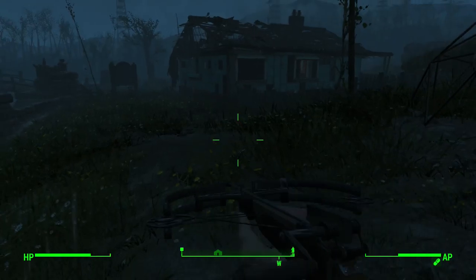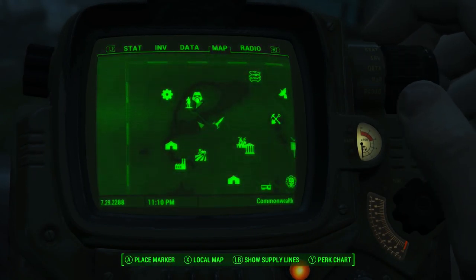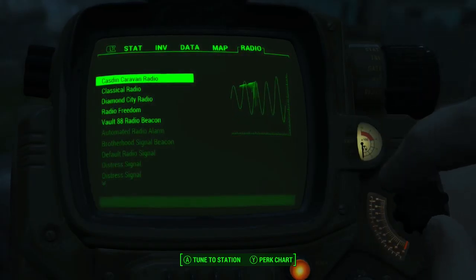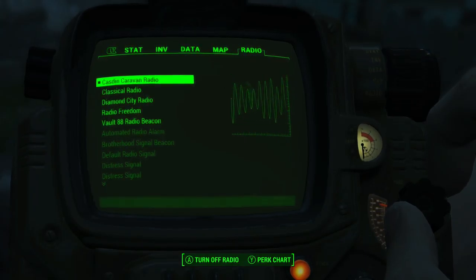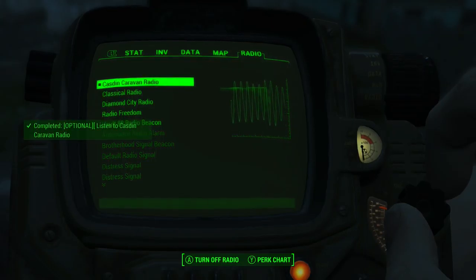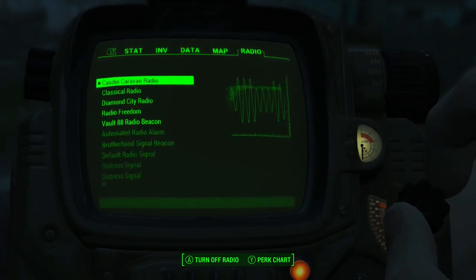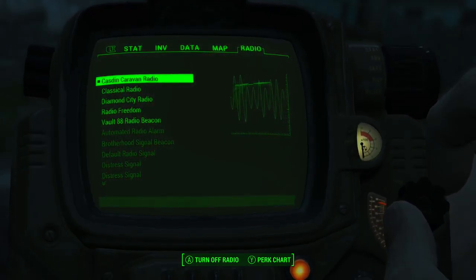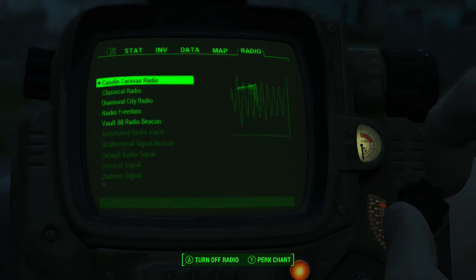Let me check this out real quick. There's our radio - 'Cast and Caravan is currently doing business next to the old cemetery near Covenant. Come on down and see for yourself. Body aching, sore of heart, Geiger counters off the chart - Cast and Caravan's got the cure. Alternative medicine products that will fix you up for sure.'